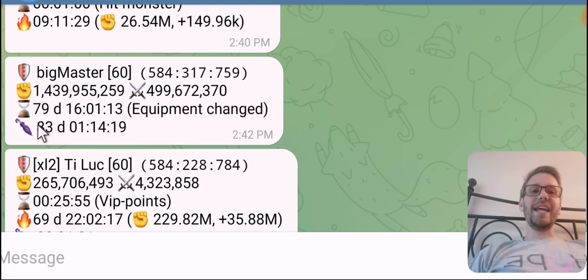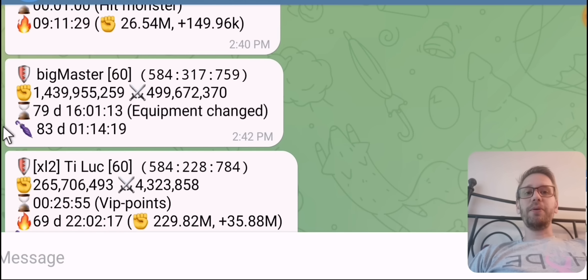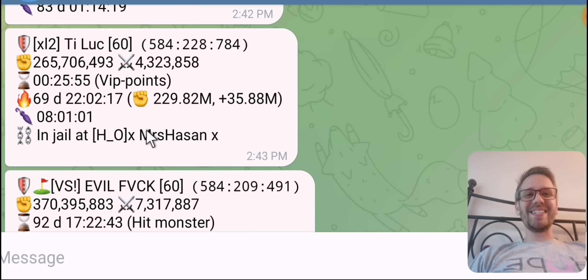It picked up an equipment change 79 days ago. It does not know when you switch shields, so if you kept updating your shield and not doing anything on the game it won't pick up any activity — it'll just show the last thing it actually picked up, like changing your equipment. The shield was put on 83 days ago, so the last active time was 79 days ago, and now the shield has broken — meaning the person is probably offline and someone with a tracker bot will likely go try to attack them.